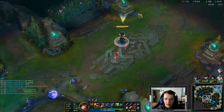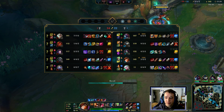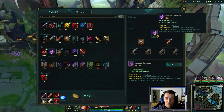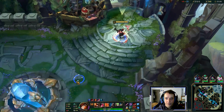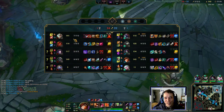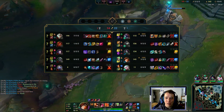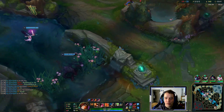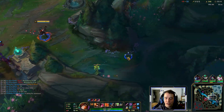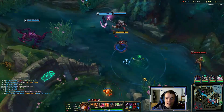I need to spend gold so badly. If we get that Drake in 3 minutes, we're golden. I'm doing Lord Dom's third item — I can't repeat this often enough: Lord Dominic's Regards is more damage than any lethality item, even against targets with no additional armor when they hit level 9, because of base armor. It also penetrates base armor. Lord Dom's is the single most damage item, especially for lethality, because armor penetration stacks multiplicatively.